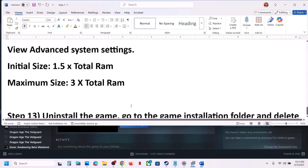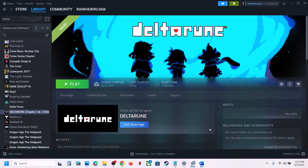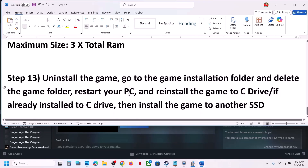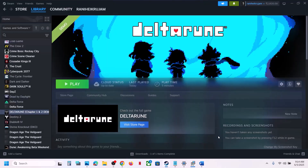If nothing is working, the last step is to uninstall and reinstall the game to a different drive. Right-click the game, select Manage, click Uninstall. After uninstall, go to the game installation folder and delete the remaining game folder. Restart your computer, then install the game to the C drive. If it's already on C drive, try installing it to another SSD. Do not ignore this step. One of the steps shown in this video should help you run the game successfully on your Windows computer. Thank you and please like and subscribe.